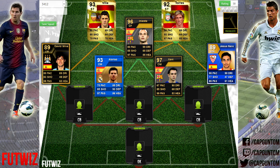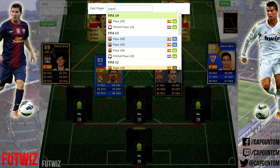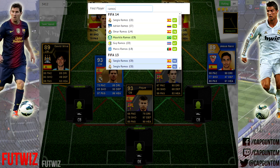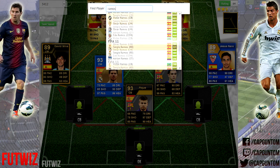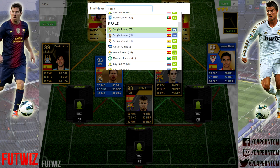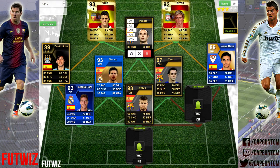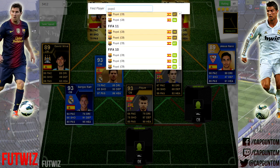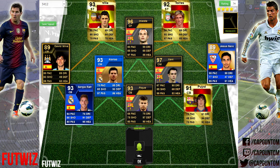Now we move on to the defence — everyone left is over 90-rated and they're all pretty beastly. First, in the middle because he is the slowest of the three, it's Pique — his 93-rated Team of the Year card from last year: 97 defending, 90 heading, and 66 pace. Then at the other centre-back position, it's Ramos — it was always going to happen. After deliberating between his FIFA 12 and FIFA 13 Team of the Season cards, I went for his FIFA 13 one: 84 pace, 91 defending, and 95 heading. Then bringing back an old legend — Puyol — with his 91-rated card on FIFA 10: 94 defending, 93 heading, 70 pace, and 70 passing. That's a pretty nice looking card, you have to admit.